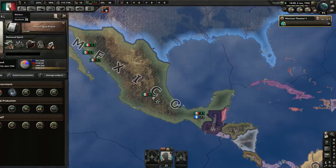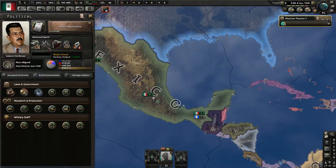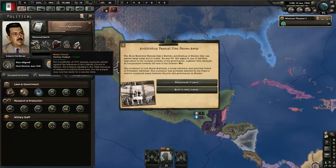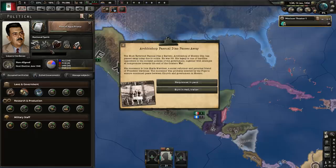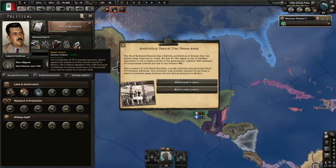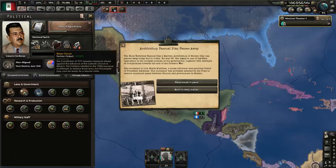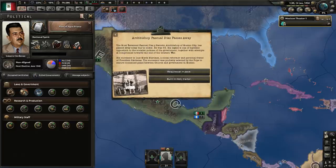The difficult thing about Mexico is balancing the church relations. It has several steps — you can go from atheist state to a completely Catholic state. Both border states, atheist and Catholic, will lead to a civil war. So we have to keep it in the middle unless you want to fight the civil war. For example, an archbishop dies. We can choose 'burn in hell traitor,' which will give us an atheist state and lead to civil war. So let's pretend we like him and do 'requiescat in pace.'